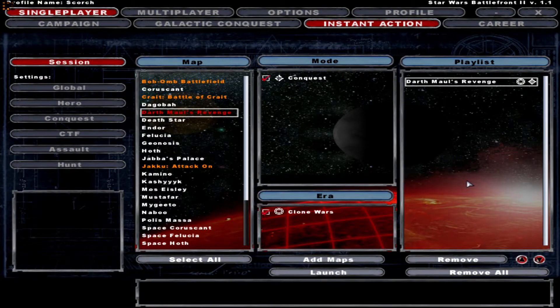So basically what this is — this is a single map add-on featuring Darth Maul's Shadow Collective battling against Darth Sidious and the Galactic Republic against the backdrop of a populated Jedi Temple. It features two fully customized playable factions and a non-playable Jedi Order, all with new weapons, characters, and animations.